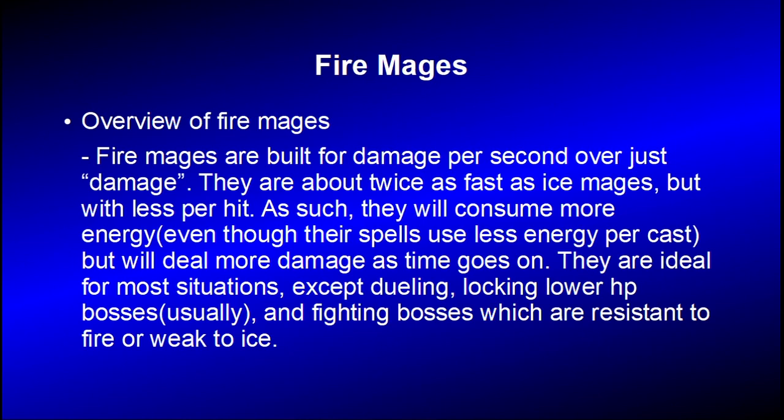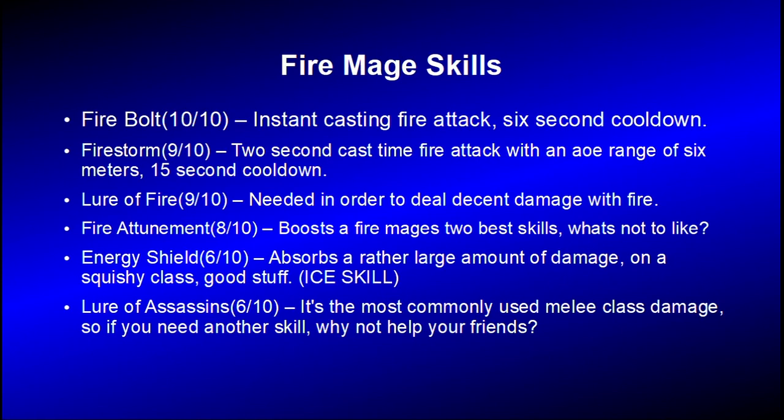More on Fire Mages now. Fire Mages are built for damage per second over just damage. They're about twice as fast as Ice Mages but with less damage per hit. As such, they'll consume more energy, even though spells use less energy per cast, but will deal more damage as time goes on. They're ideal for most situations, except dueling, locking lower health bosses usually, and fighting bosses which are resistant to fire or weak to ice.